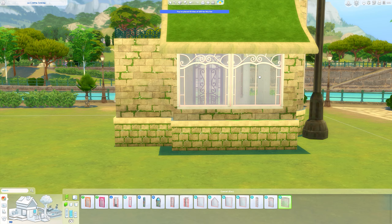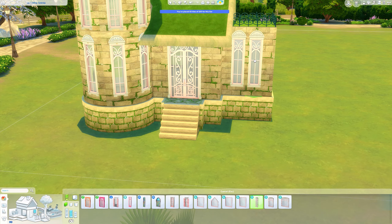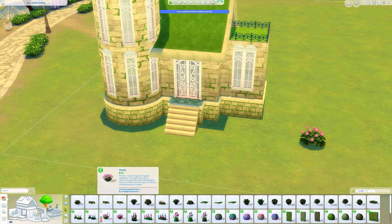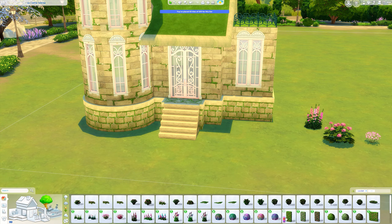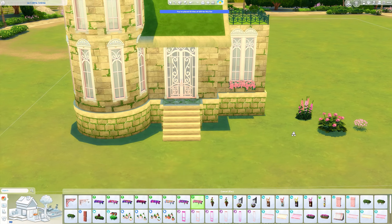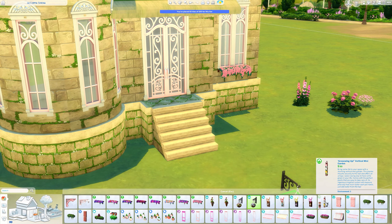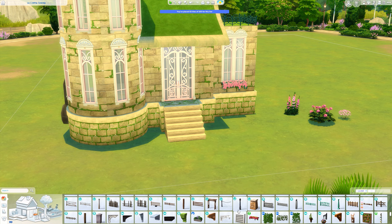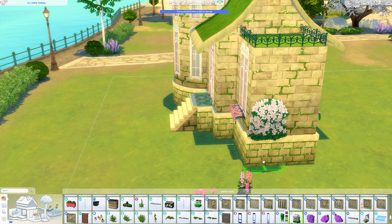Anyway, back to this build. Luckily the Get Famous windows have a really skinny one which works well on round rooms, because windows are a nightmare on round rooms. What really annoys me is the seam on the wallpaper — it's so annoying and there's nothing you can really do about it. It looks bad, and you can't even put a window over it because that's the point where windows can't be placed.